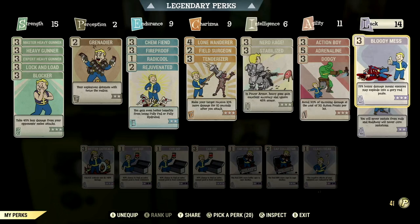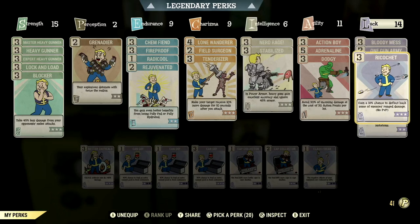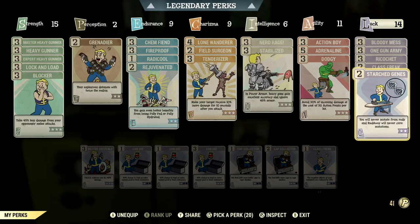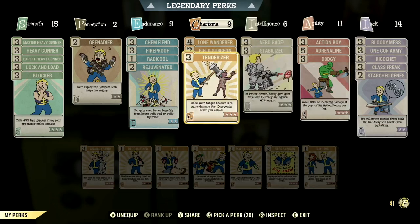Over in Luck, we have 14, so we can have Bloody Mess maxed out — 15% bonus damage means enemies may explode in a glorious red paste. We have One Gun Army maxed out — heavy guns gain a 12% stagger chance and a 12% chance to cripple limbs. We have Ricochet maxed out — gain an 18% chance to deflect back some of your enemy's ranged damage. We have Class Freak maxed out — the negative effects of your mutations are reduced by 75%. And we have Starched Genes maxed out — you'll never mutate from rads, and RadAway will never cure your mutations. These are all the normal perk cards that make up my in-game heavy gunner build.